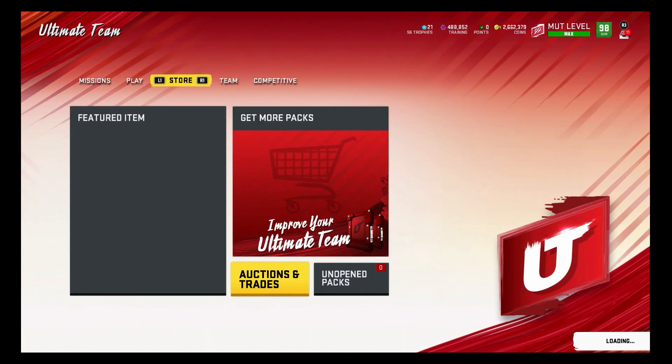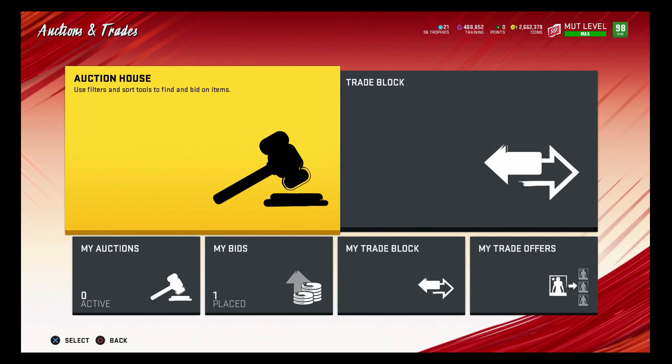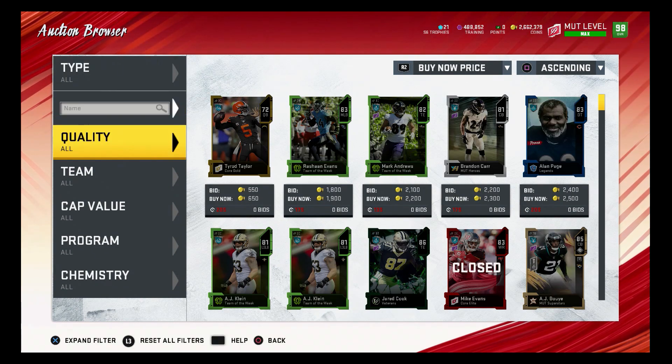If we get a MUT Loyalty promo, save your coins and sell off your team. I don't see us getting a MUT Loyalty promo though. We got one last year, so we should be getting one - there are about 24-27 days left. Hopefully EA announces it before then, because I'm going to go hard on the Rookie Premiers.